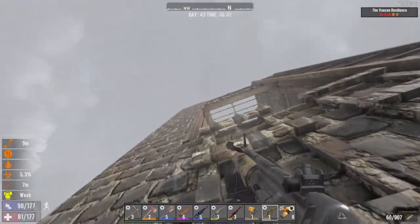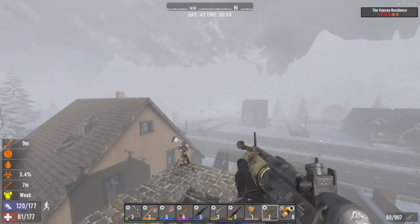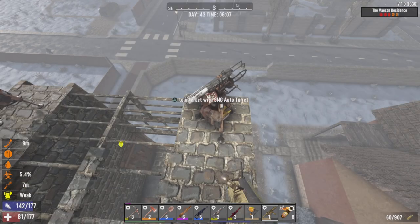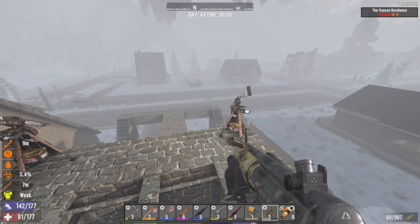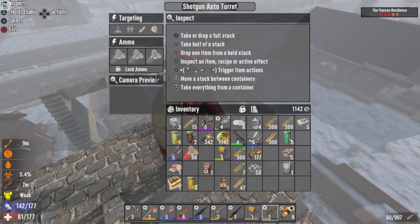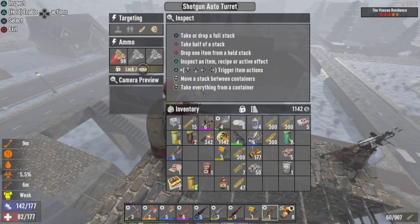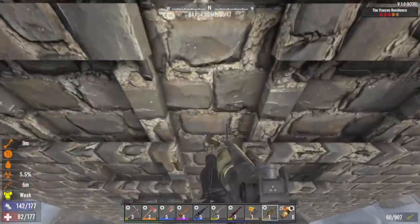Next order of business is to check how our turrets did in terms of ammunition. This one only spent about 100 rounds — not bad. But this one spent a lot of ammo, maybe it was shooting at the zombies on the staircase. The shotgun turret really cleaned me out of my ammo. I think I have plenty more though, so it's not really a big deal.